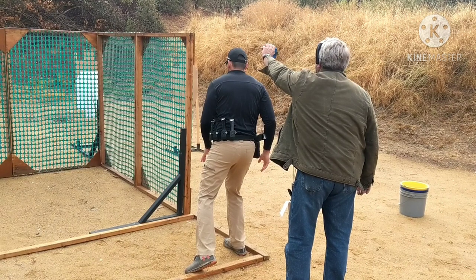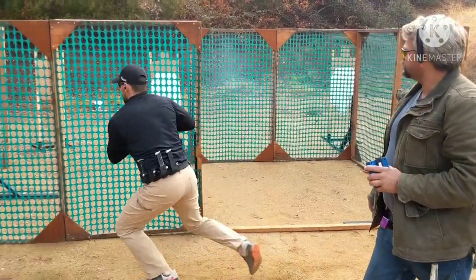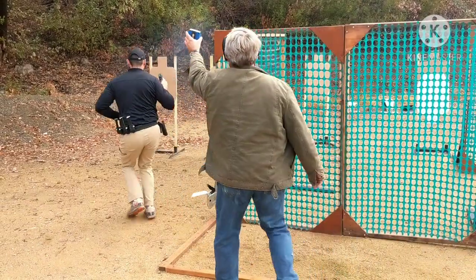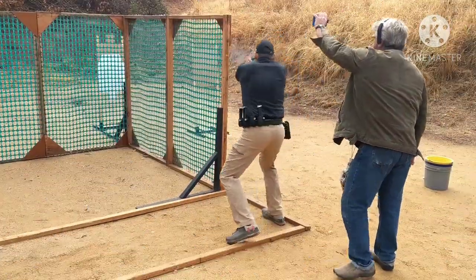I draw to the harder target so I can move away from the corner on the easier target. I acquired my sights on the other open target, and it's quick. On the end there, falling out, I was able to get alphas — I think two charlies — but the time was fast.